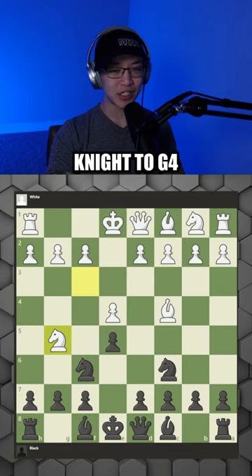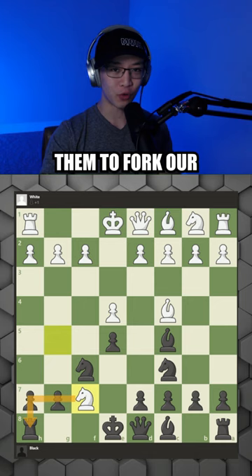Now we develop our other knight, and they'll play knight to g4, attacking our f7 pawn. We ignore this threat and play bishop to c5, allowing them to fork our queen and rook.